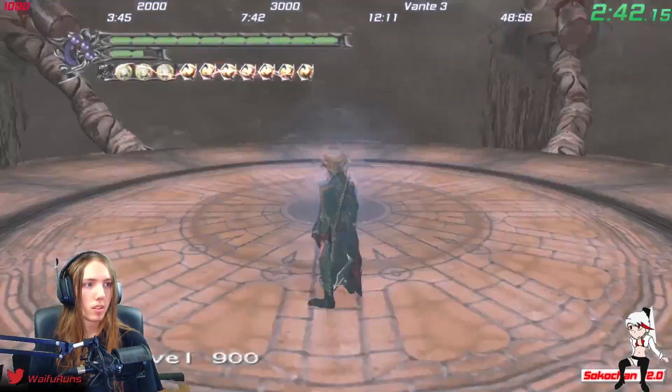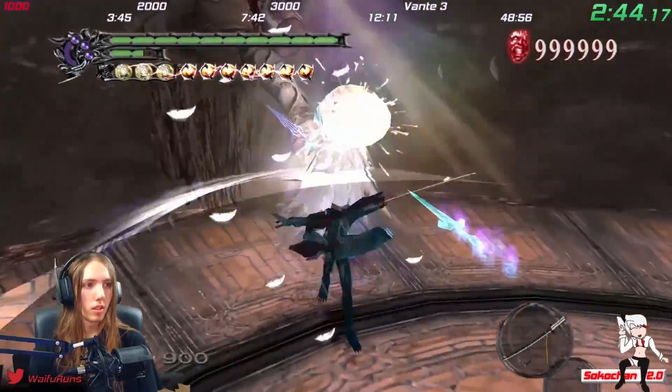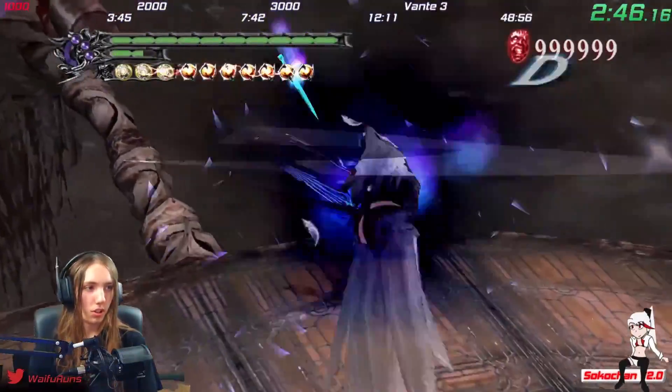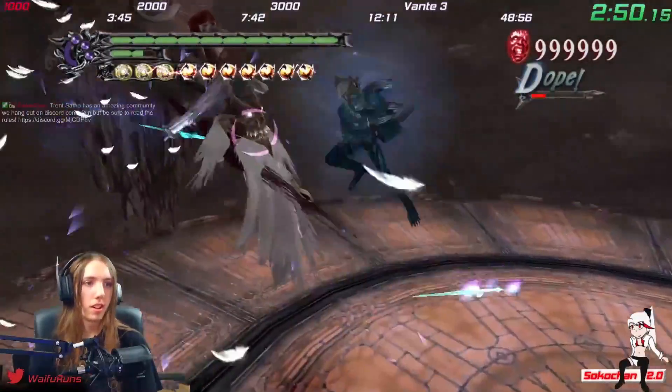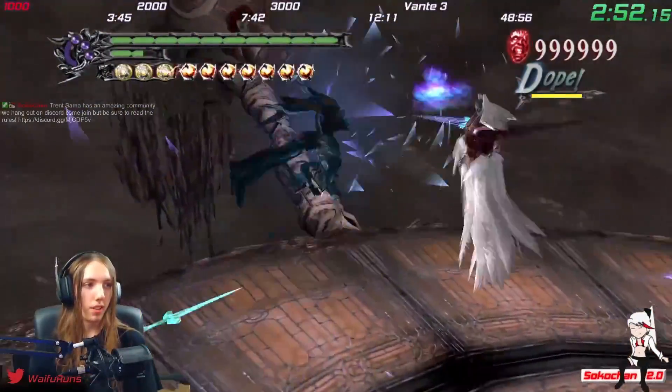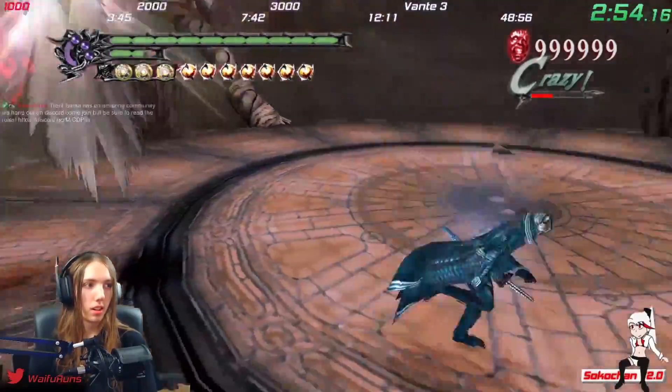In the speedrun, it's fastest to just go for the fire portal every time and move up 100 floors. You'll go up 100 floors 100 times, completing the Bloody Palace. Every 10 floors you will be greeted with a boss fight and then a difficulty increase.